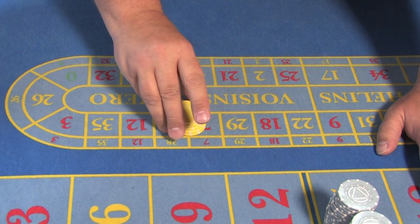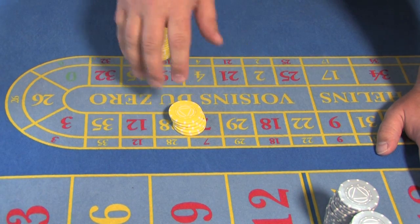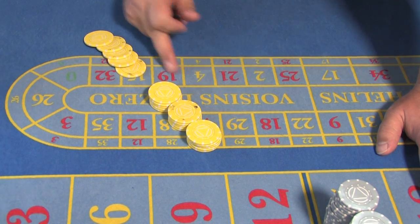If for some reason you find that the chips end up maybe bowing slightly or leaning backwards, they're just plastic — don't be scared to go in, give it a bit of a tap to straighten it up and then once again cut into the stack.